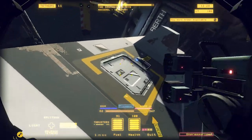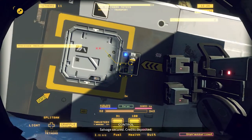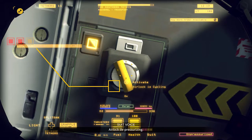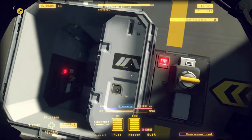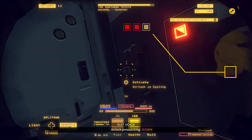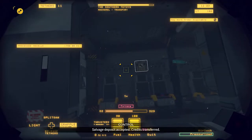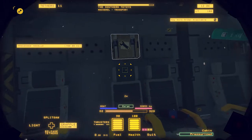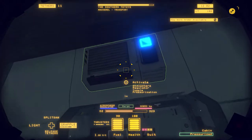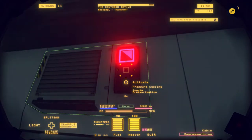It's kind of dangerous to go cutting into a ship that's pressurized, so we're going to go ahead and hop in through the airlock here. Close the outer door — airlock pressure level increasing. These earlier ships typically have a functioning air regulator. There's one — the atmosphere regulator. Click that and it'll depressurize the ship.